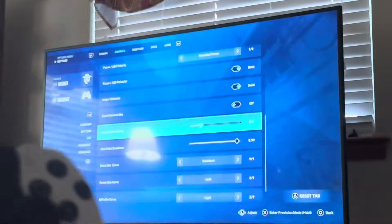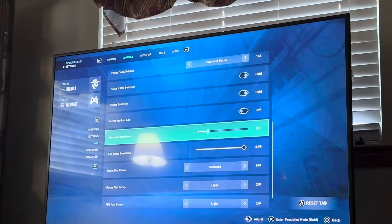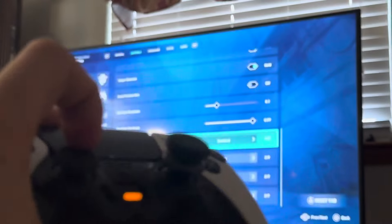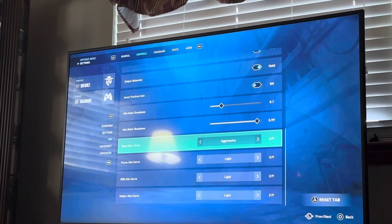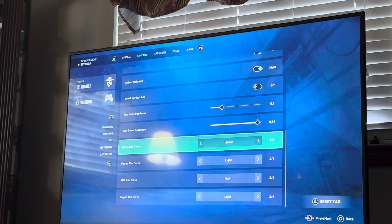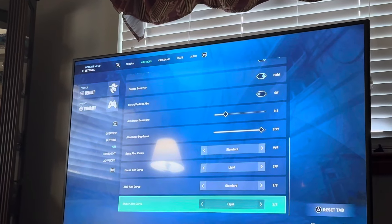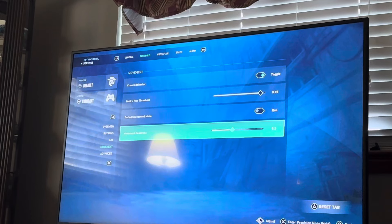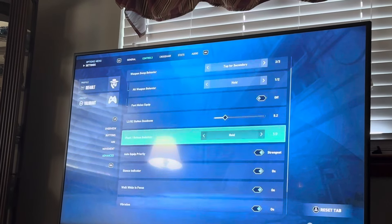Dead zone is important. If you're having a lot of stick drift, you want to increase this number so the stick doesn't move by itself — you have to press a little bit harder. But you don't want it too high, so only move this up if you have to. You can also drop the dead zone to help strafe, so if you want to strafe left and right really quickly, you can press it lightly to go left or right. Same with movement dead zone — you can increase it if you're getting stick drift. Tap for secondary is what I like, but if you like switching to melee a lot, you can switch to that.